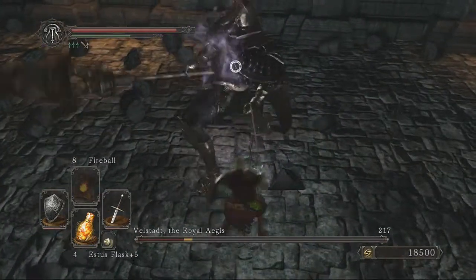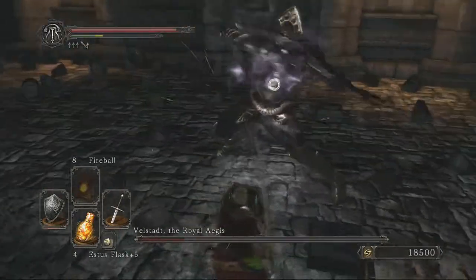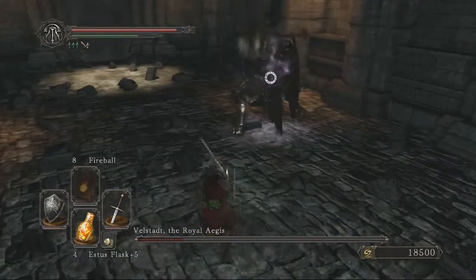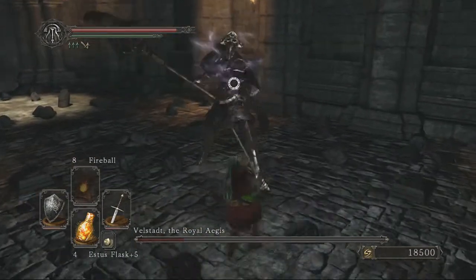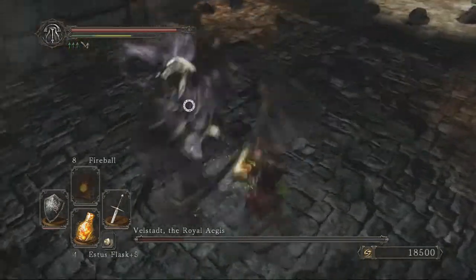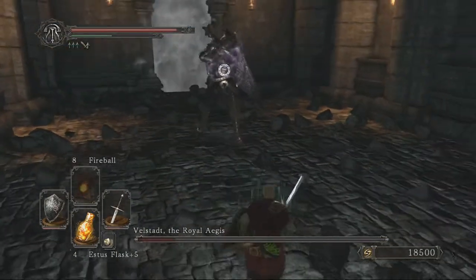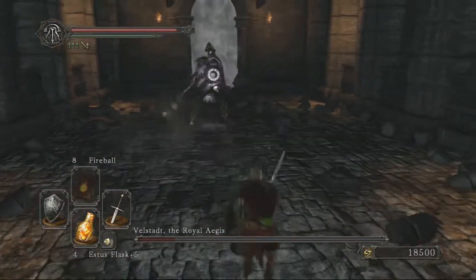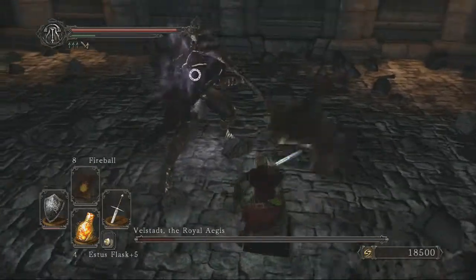We get the King's Ring, and that means we can go through all of the doors that we've come across in the game that display the symbol of the King. So now you can put this ring on and go through all of those doors, basically. And it opens up a pathway in Drangleic Castle that goes down.